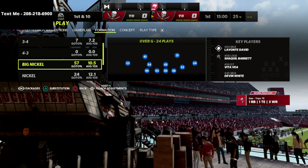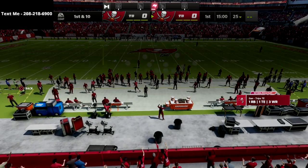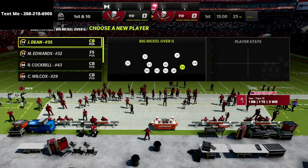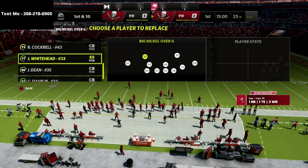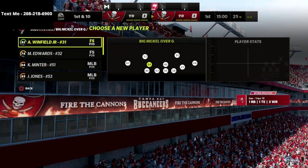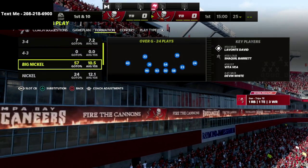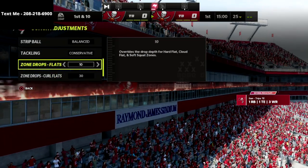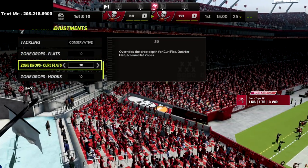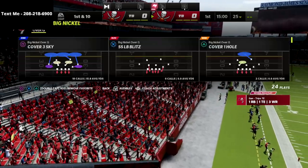So Big Nickel Over G — all we're going to do is put our slot cornerback package on the field. You'll see that when you mess around with your adjustments, you can put a safety in at the linebacker position. I love safeties this year. On my zone drops — I did a video on this in my coaching adjustments — curl flats are on 30, flats are on 10, and hooks are on 10.